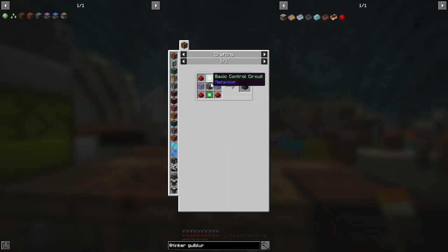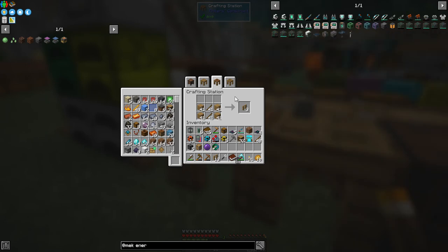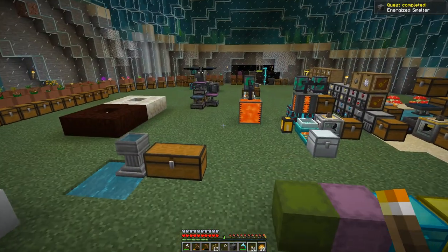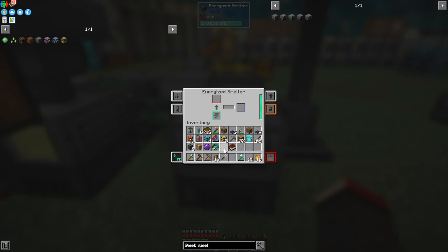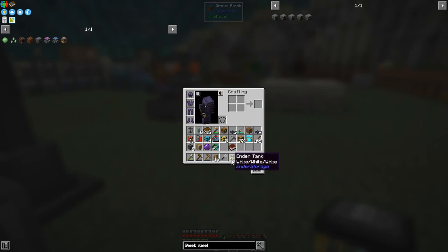I've crafted the energized smelter and put it down. The reward for this one is an ender tank — actually pretty good, and we got two of those last time too. This smelter already has fuel and will go very fast; anything you put in will smelt through quickly.